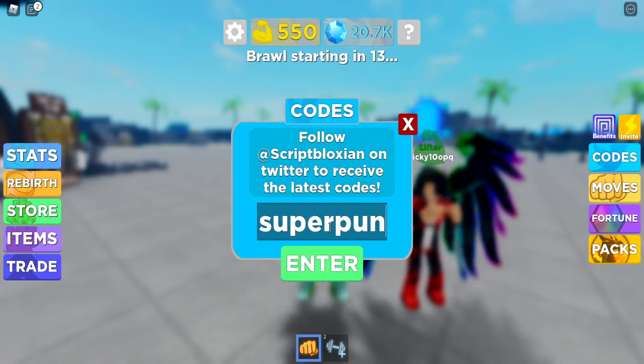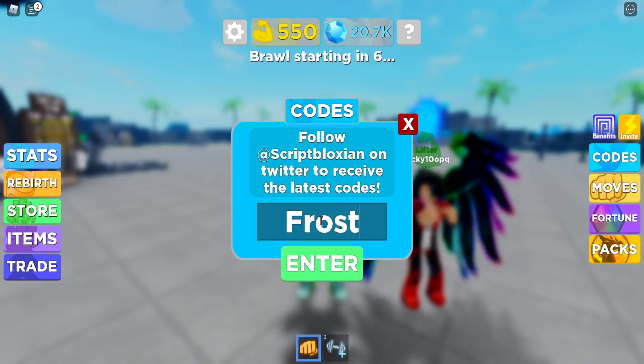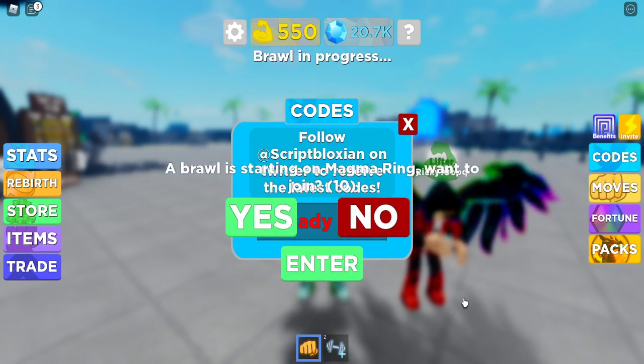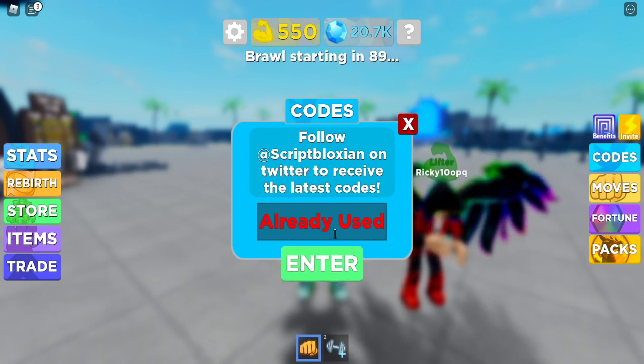Next one is going to be code SUPERPUNCH100. There we go. We also got a newer code — going old and new mixed together, but all of these codes work. We got code FROSTCHAMS10, which is a bit of a new one — already used. We have code MEGALIFT50 — already used. We got code SPACEGEMS50 — already used.